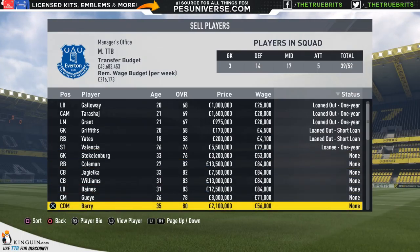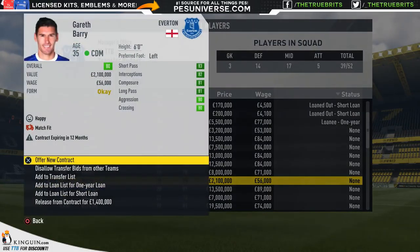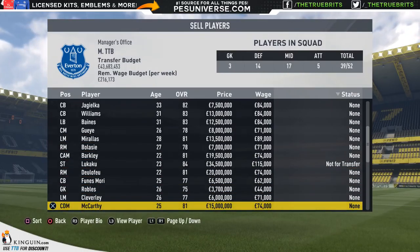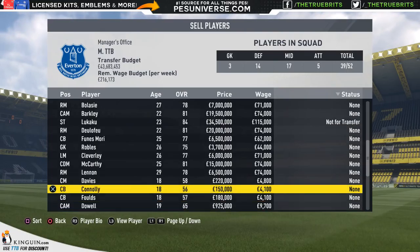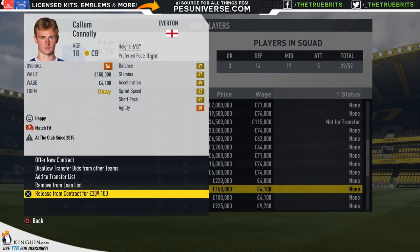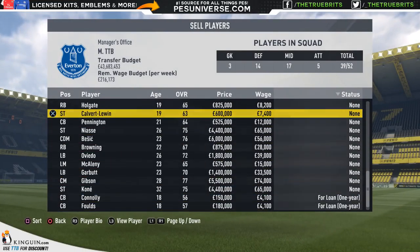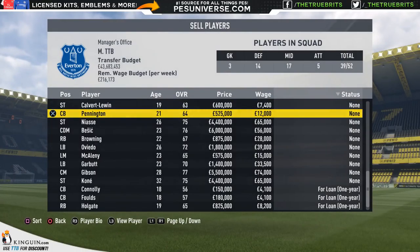Let's have a look at who we could loan out. Stecklenburg — well, 33 isn't actually old for a keeper. Gareth Barry — am I going to be using him? Probably not, so I'm going to add him to the transfer list. McCarthy can play instead and is valued way higher. Connolly, an 18-year-old who probably won't get game time, we'll stick him on the loan list. Bowles — another one out on loan. Then there's Browning, Holgate — we'll put Holgate on loan. So we have Seamus Coleman and Baines on the wings.